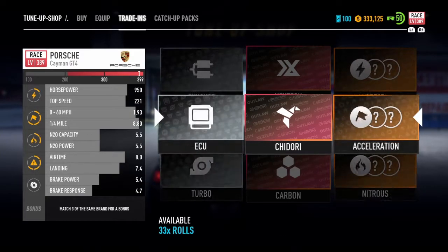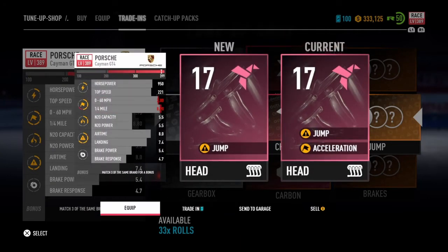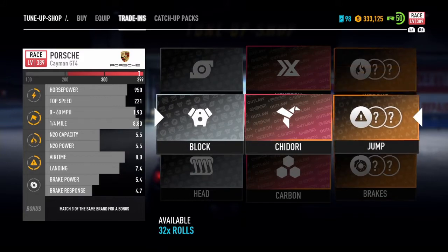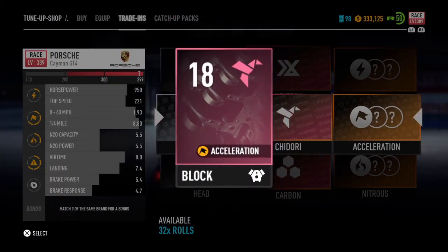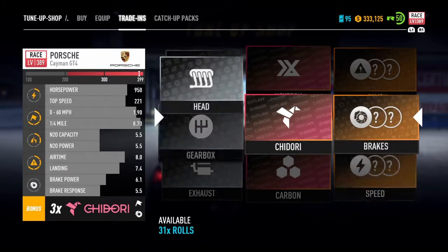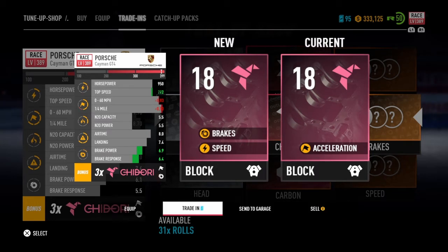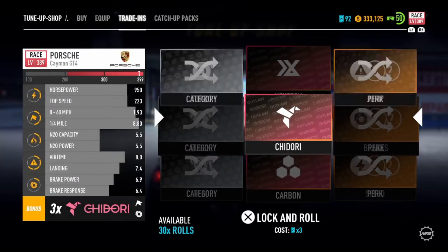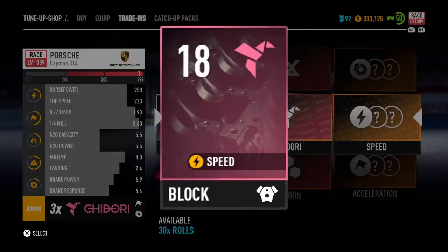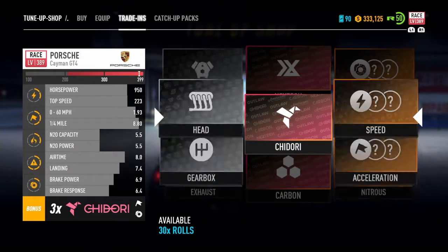Let's roll again for another Chidori — we've got the brand synergy bonus. Top speed is 221. That landed on a better perk — fine. Roll again for Chidori. That's three heads in a row now. We'll trade that in and try one more — if not, I'll just build the brand synergy over time. Chidori acceleration turbo — I've already got this, but it's better for acceleration so we'll go with it. Let's trade the rest in. We need a mix of Chidori and Outlaw — Chidori gives acceleration and brakes, Outlaw gives speed and nitrous, which could be really dangerous together.